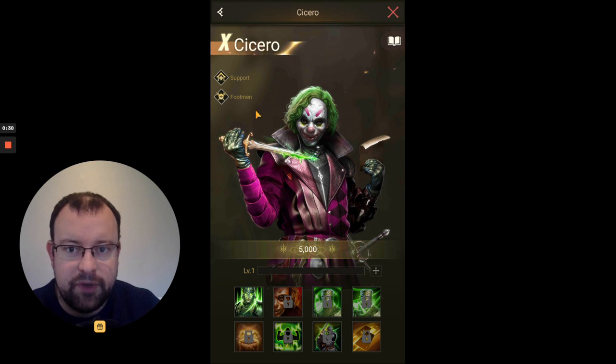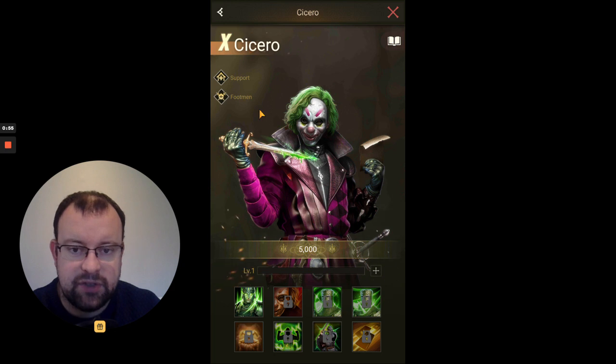Cicero is a Footman Hero and a Support Hero. As usual the developers have got this description wrong — he excels at supporting allies and is described as suitable for leading middle and back row squads. Definitely do not put Cicero on your back row. Two of his skills have a range of three and they will not reach the middle row or beyond of the opponent if you put him on your back row. You really want him on your front row unless you have another hero more effective there.